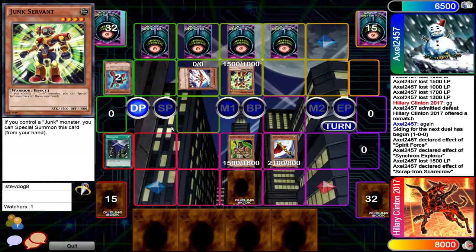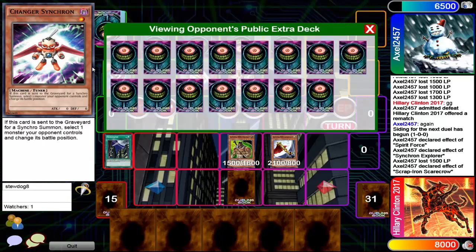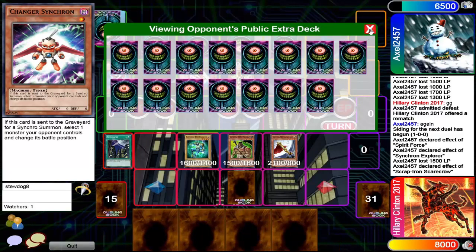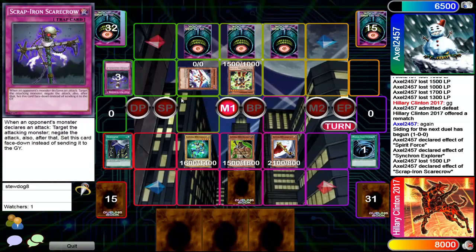Can you Synchro for anything this duel, man? Come on, at least go for a level 5 — you got 15 in this extra deck. You got 15 cards in the extra deck and you're just not summoning anything from the extra deck. He's gonna MST the Scrap Iron Scarecrow, normal summon a random Sparkman, and attempt to win this duel.